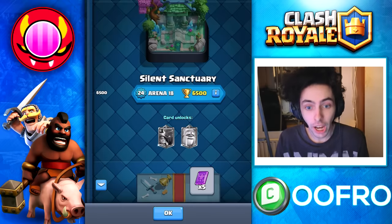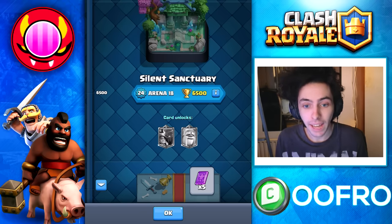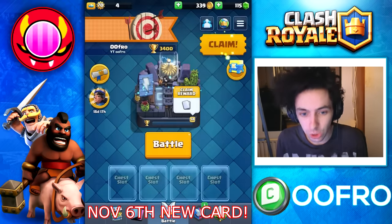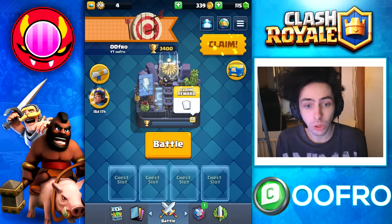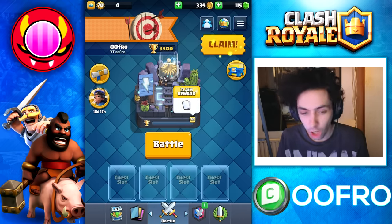The Little Prince is a champion rarity and you unlock him at Arena 18. This card is going to be added November 6th, and as soon as the update drops, you are going to be able to get him for free.